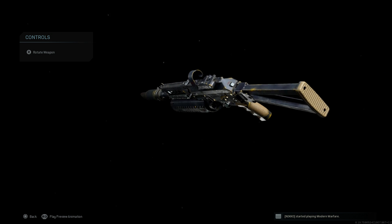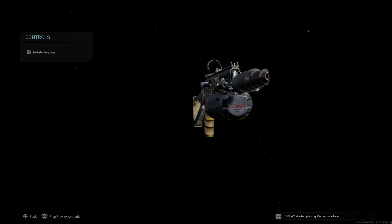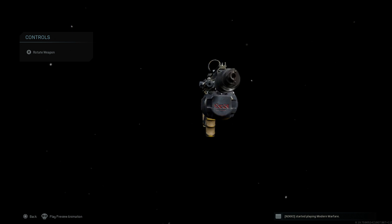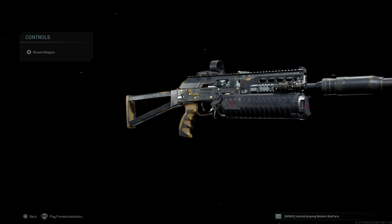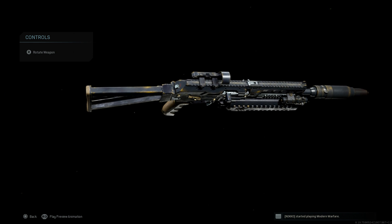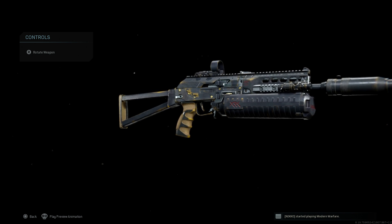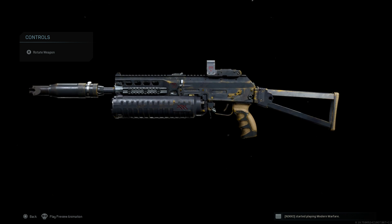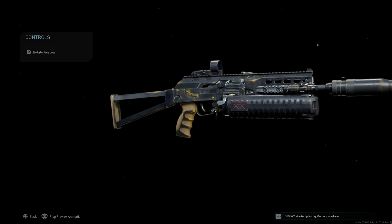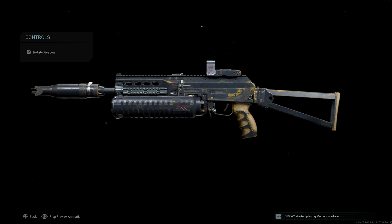We also have Picatinny rails on the left and right sides of the weapon with a laser mounted on the right side. These are very exciting cosmetic changes because they could translate perfectly to the AK-47 platform in a future blueprint — an actual AK-12 or AK-15 variant. The Zenit RP-1 charging handle and the Picatinny rail dust cover, possibly modeled after a Fab Defense system, are great additions.